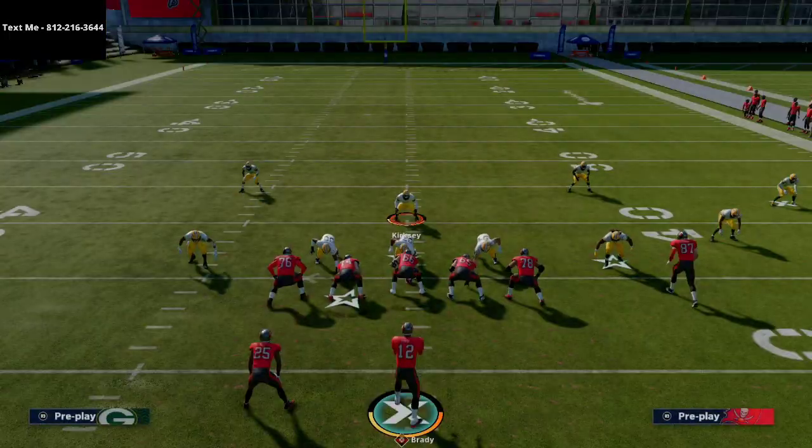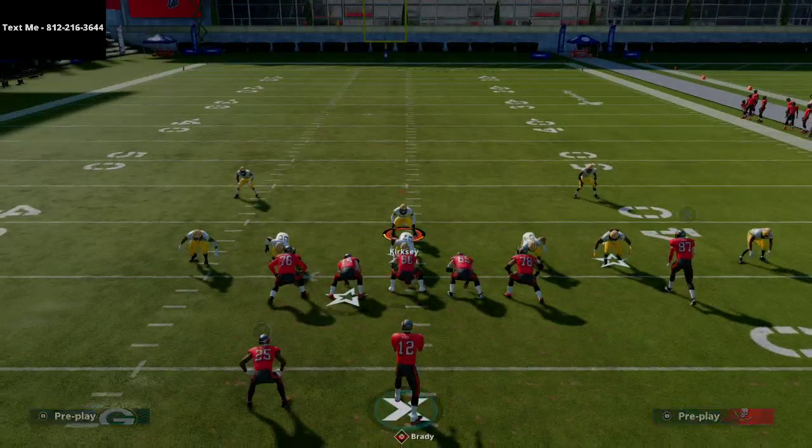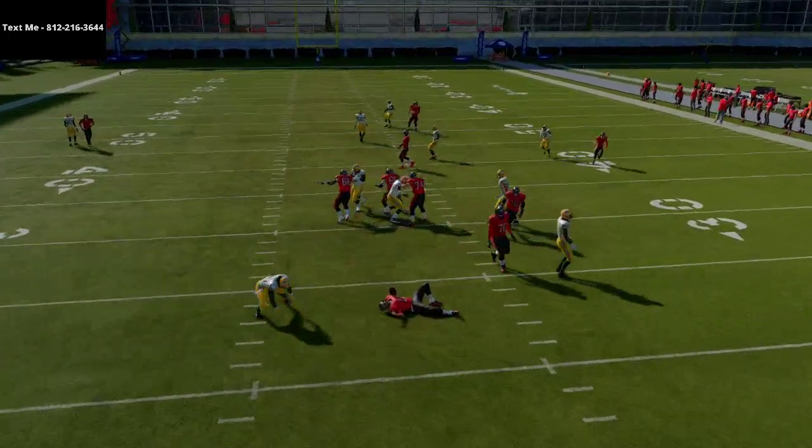Again, the setup really quickly is to spread your line, crash it out, and then simply press coverage and shade coverage over top, and you're gonna be sending instant pressure at the quarterback in Madden NFL 21.